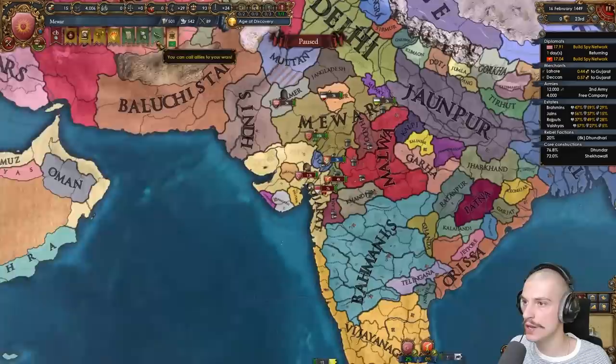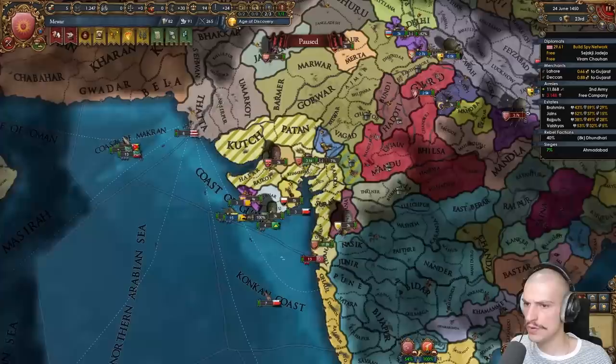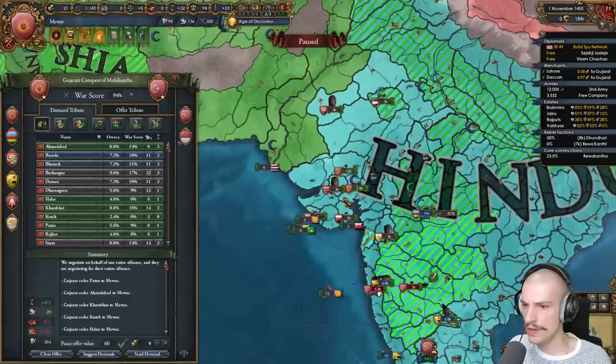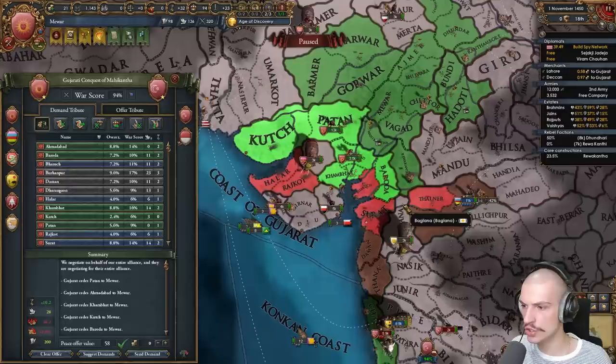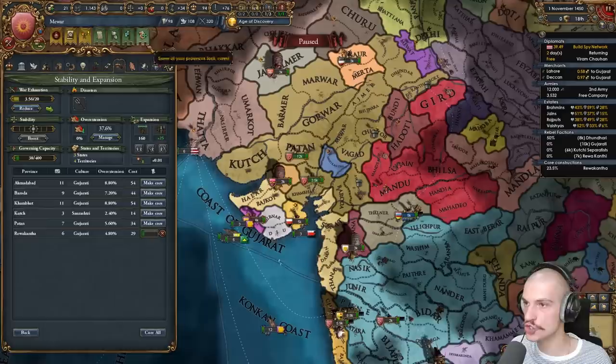I've beaten up Idar but Gujarat declared on me. Gujarat is about as strong as us at the start, and they're allied to Baluchistan and Sind, which makes them annoying to fight. I'll vassalize Idar and now we're in defensive wars versus Gujarat and Rewakanda. I can call in Vijianagar into both wars. Let's beat up Rewakanda first since they're easier, then deal with Gujarat. Peacing out Rewakanda — done. Gujarat is another Hindu nation so not too much AE, and they're in my culture group.